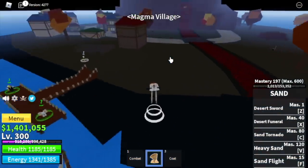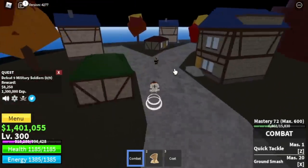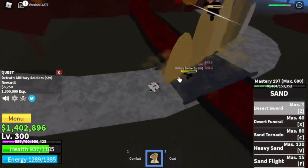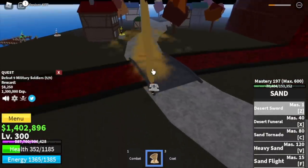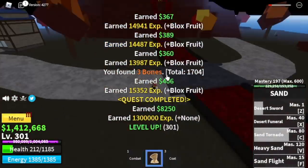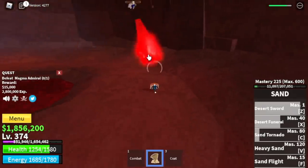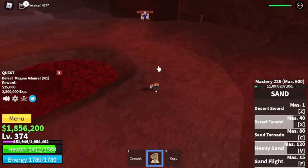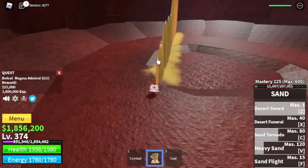At Magma Village, we're just gonna focus on the military soldiers until you reach level 375. You can lure 5 at a time — lure them on the bridge. You need to defeat 10, so do it twice. Goal is to reach level 375. We'll skip the military spice. At level 350, you can start defeating the mini boss: the Magma Admiral. Just use your skills — every time you use the Z or C skill, he uses his skill, which serves as your cue to dodge. Very easy to defeat the Magma Admiral.